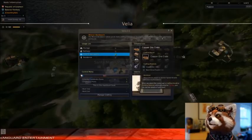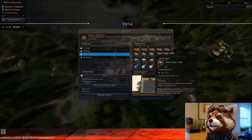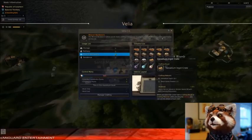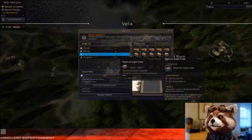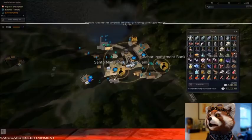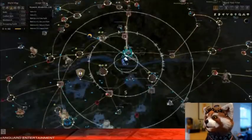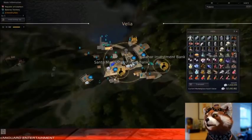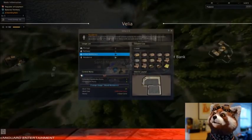Whether it's an ore crate like a copper ore crate, or a more complex one like a steel bar crate. When you're looking at the more complex crates — ones that involve processing like steel bars, bronze, etc. — you need to actually process those resources yourself. I wouldn't recommend having your workers make it for you; they can, but it's usually a waste, and it's fairly easy to get processing up.